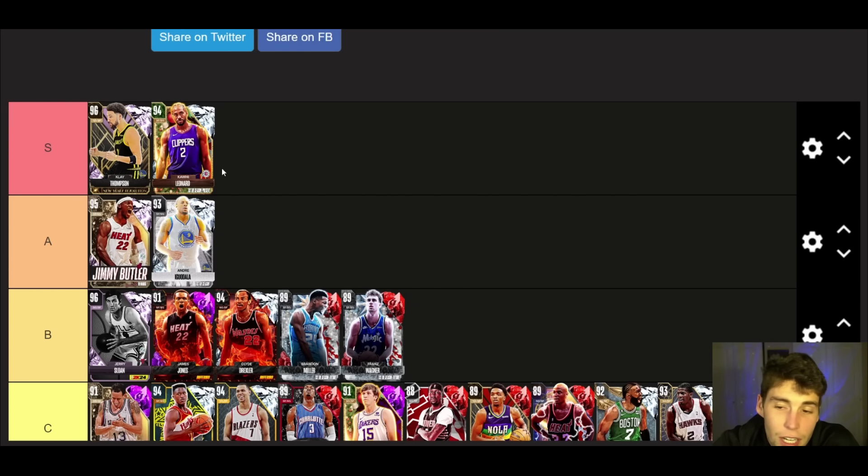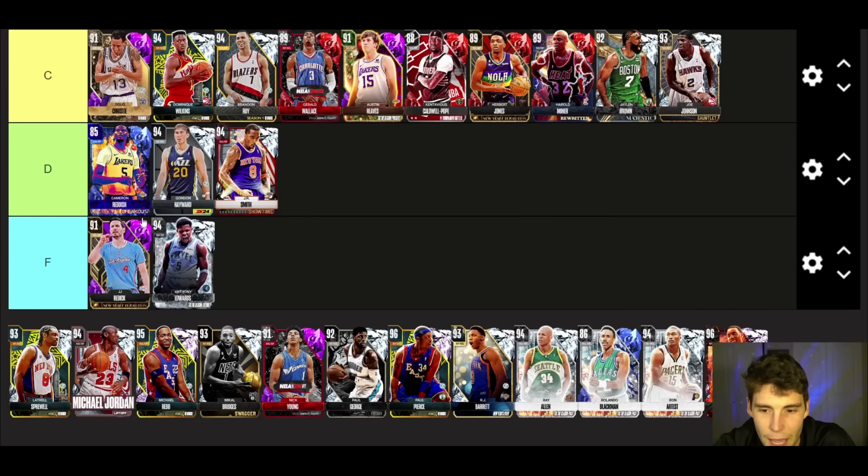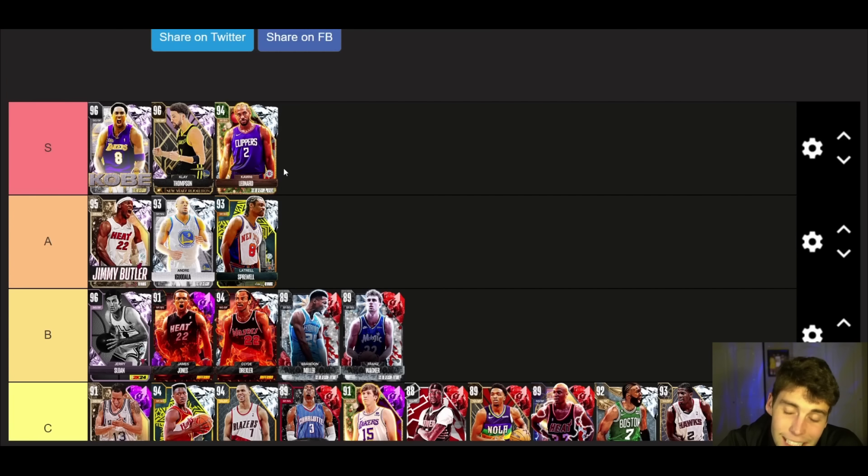Kawhi Leonard — I'm going to go S tier with Kawhi. You could argue A tier, but I think because he is the best defensive player at the shooting guard position I've got to put him in S tier. Kobe — S tier, top S, pretty self-explanatory.